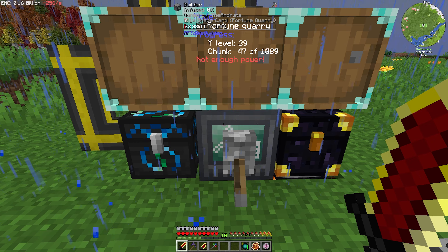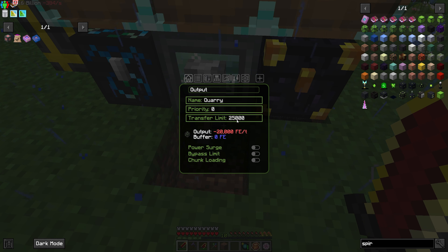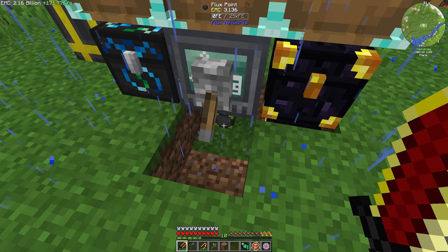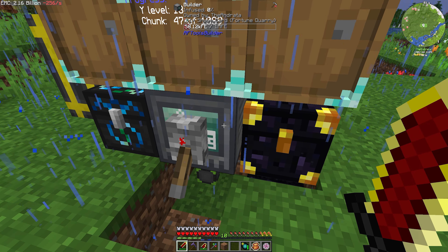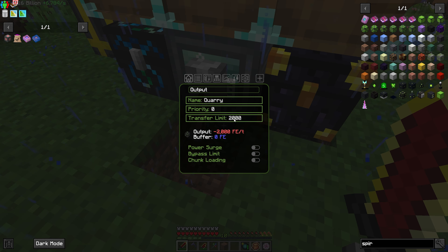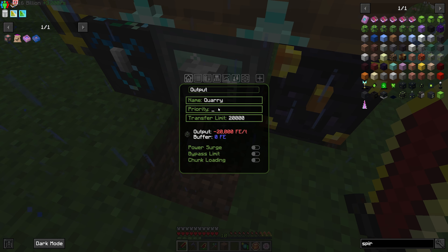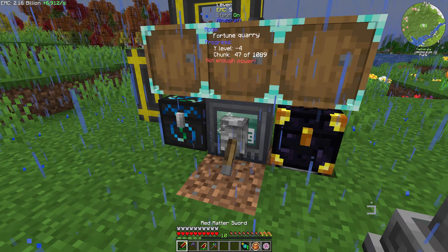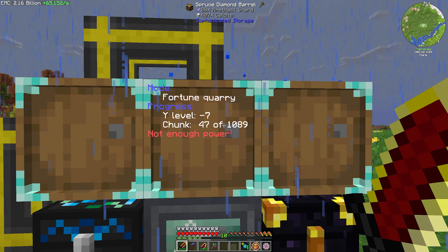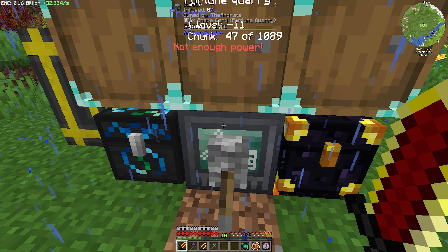That was the easier way to get this set up. I also switched out our power to a flux point throttled to 25,000 RF per tick. It says 25,000 but the output buffer is only 20,000 — the builder can only input 20,000 RF at a time. Good to know, so we'll just let it sit at 20,000. We're going to set that priority to negative 1 — lowest priority for power. If anything else needs power first, give it to it, then the builder. The builder is currently operating at chunk 47 out of 1,089 that it's going to mine out, and having more power is great.